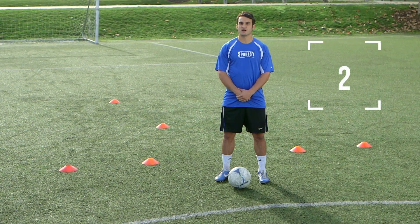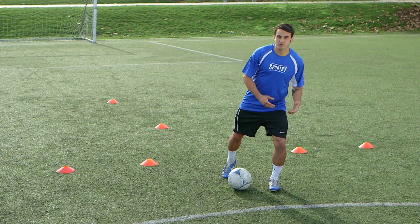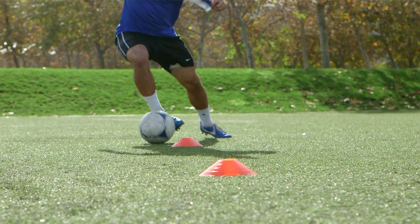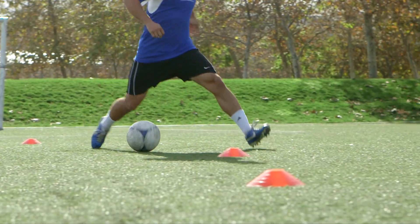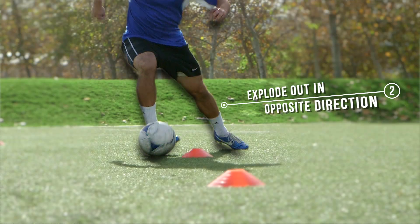There are two things we want to focus on when we're learning the feint. First, we want to aggressively step and shift our weight in one direction and really try to sell our defender on the idea that we're moving in that direction. Immediately after we've done that, we want to accelerate and really explode out in the opposite direction. So again, we're going to step, shift our weight, and then explode out in the opposite direction.